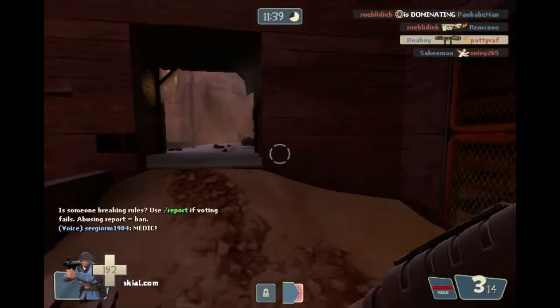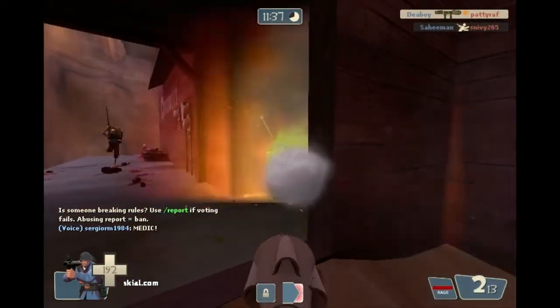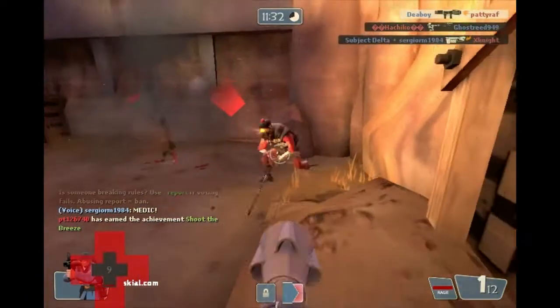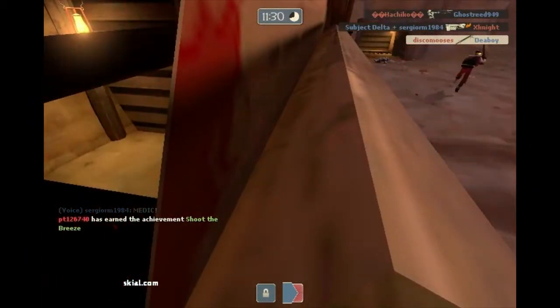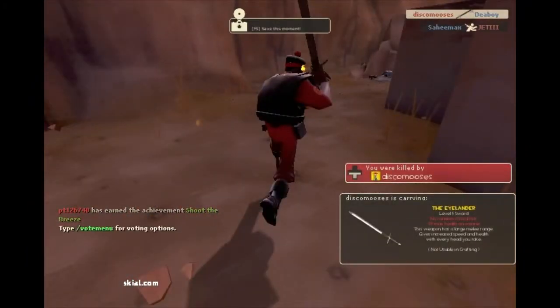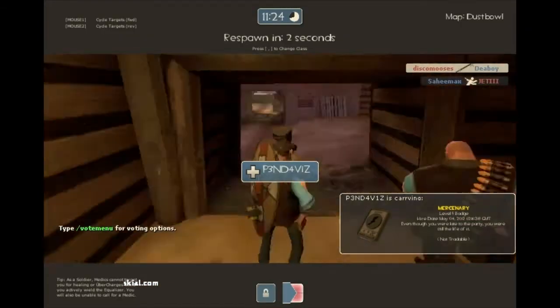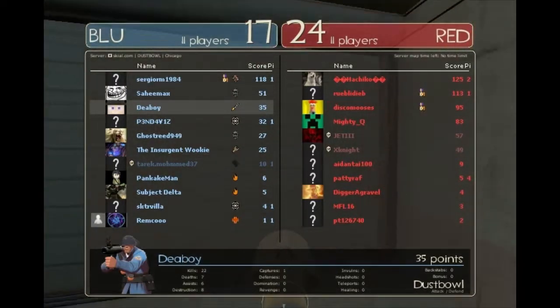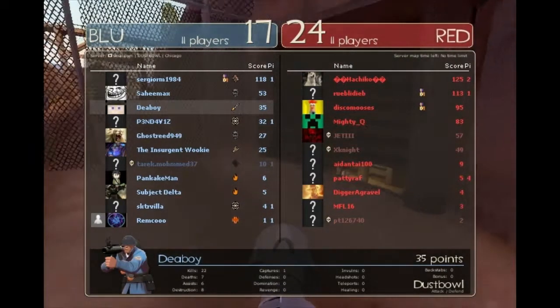Let's take out this sentry. I'm going to die. Wow, I saw him coming. I just didn't want to deal with him because I was trying to take out the sentry. What do we have for teammates? Spies. I'm like the only soldier, aren't I?